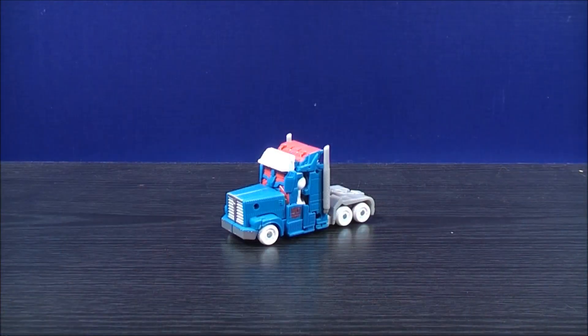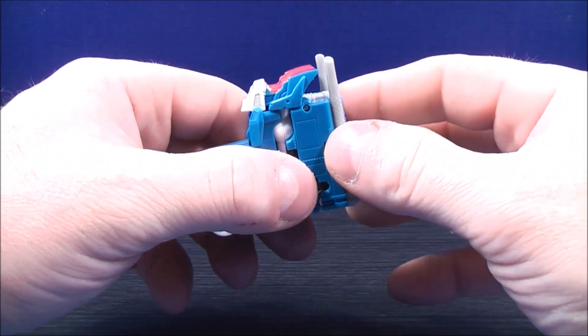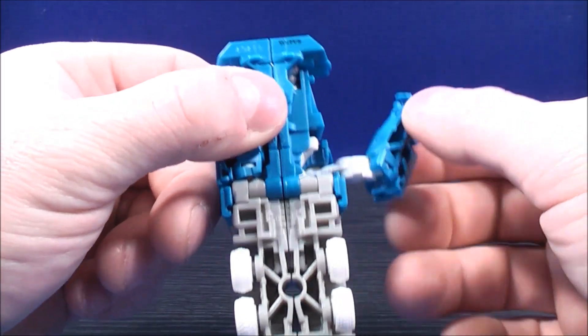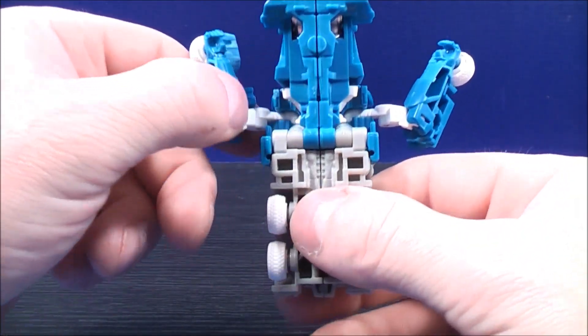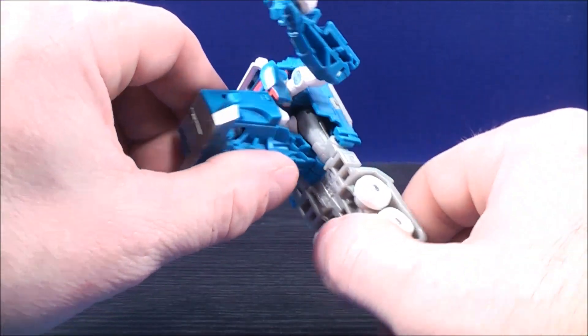To put Ultra Magnus in his robot mode it's actually fairly simple. What I like to do is move the smoke stack back behind him — that way you have just a little bit of room to work with. Underneath you'll see his arms. Pull the arms out like this, pull the other arm out like that. And then with the back, bring the back down like this.